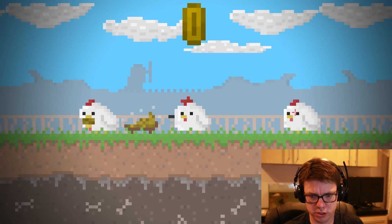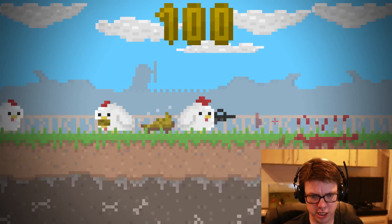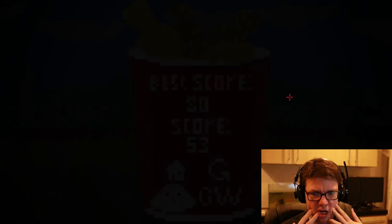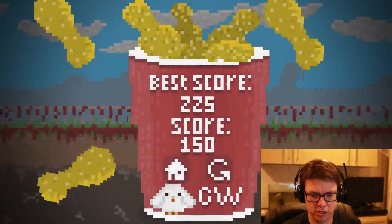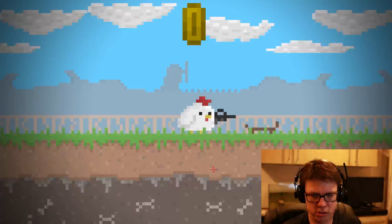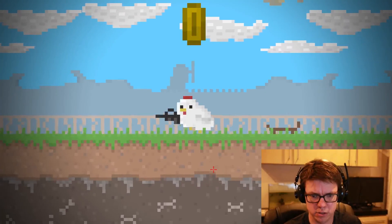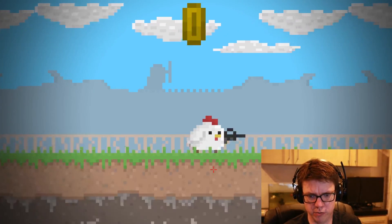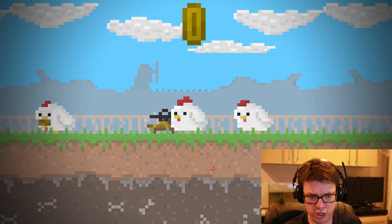Why can't I shoot? I shot there. I honestly have no idea what I'm doing. There's no instructions. I can jump — okay, we know that we can jump. We don't know how to shoot.